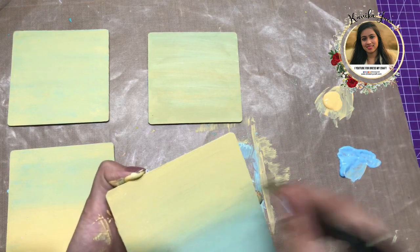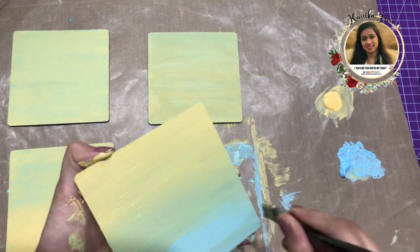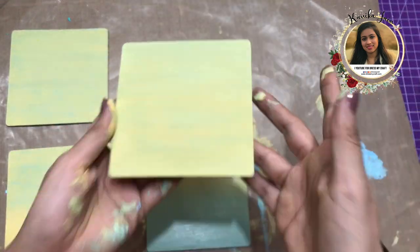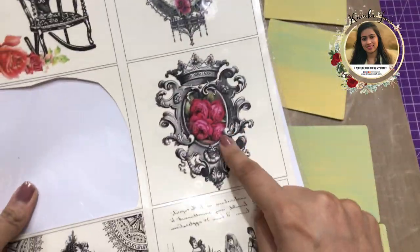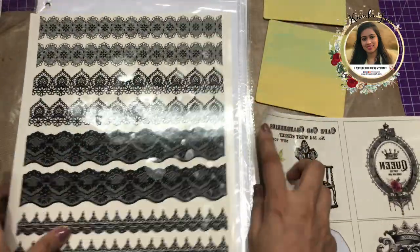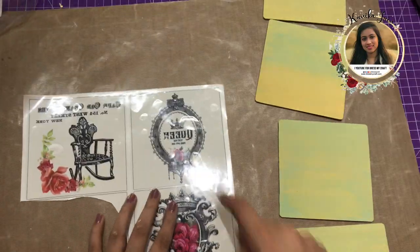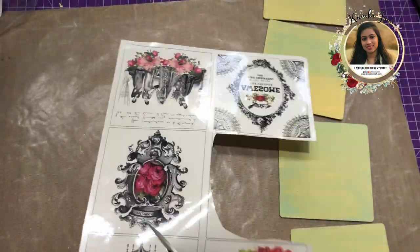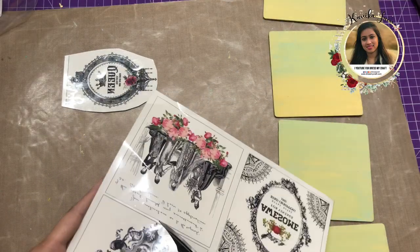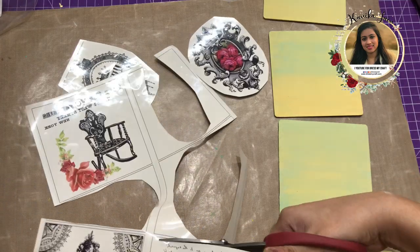While these coasters dry, I'll fussy cut my Transfer Me sheets. Today I'm also going to show how you can multitask and create coasters or any projects for bulk orders. Here I'm taking this Transfer Me sheet — this is Vintage Styles Hash One, you can check out the link in the description box. The second sheet I'm going to use is the Lace Collection. I'm going to fussy cut the elements I want to place on my coasters first, then do the intricate fussy cutting later in this video.